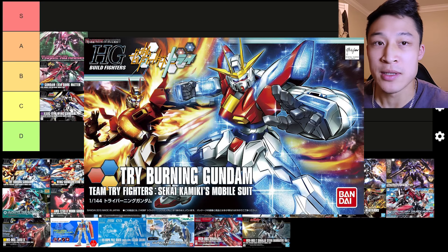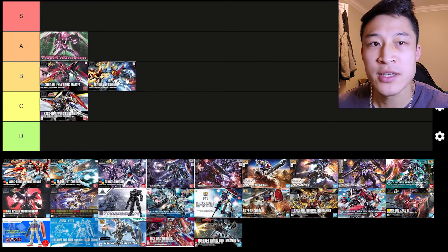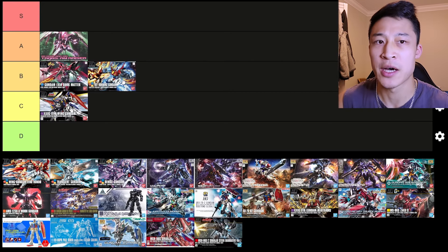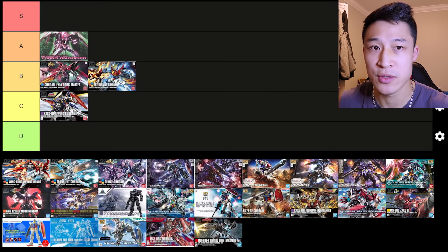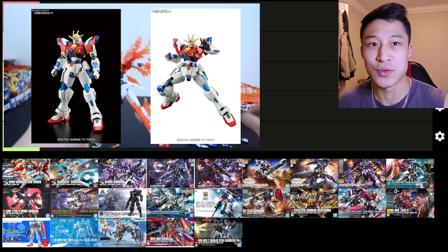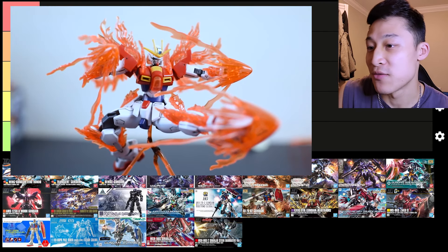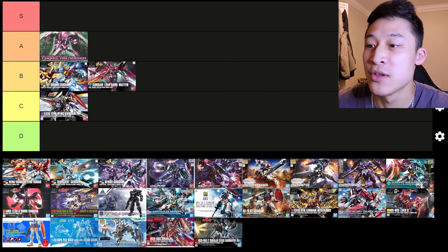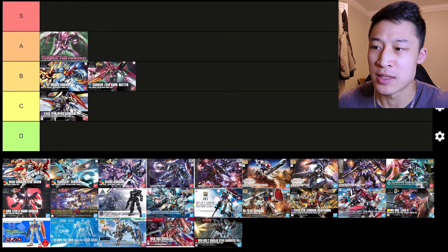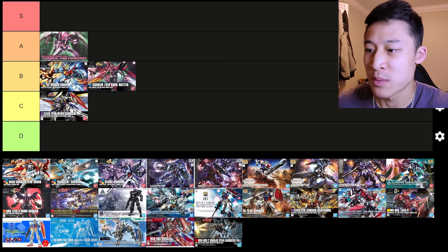Let's go to the Tri-Burning Gundam high-grade from Build Fighters. He's really articulate — you can get a lot done with him. His shoulders are kind of annoying because they pop out when you're doing some crazy poses, but he is very articulate because he's one of those martial arts Gundams. It takes a long time to turn him from normal blue mode to fiery mode to put the fire parts on, but it comes with all those fire effect parts — and I'm a sucker for those effect parts. There are some parts that are kind of finicky with the armor. Let's put him at the top of B tier for now.